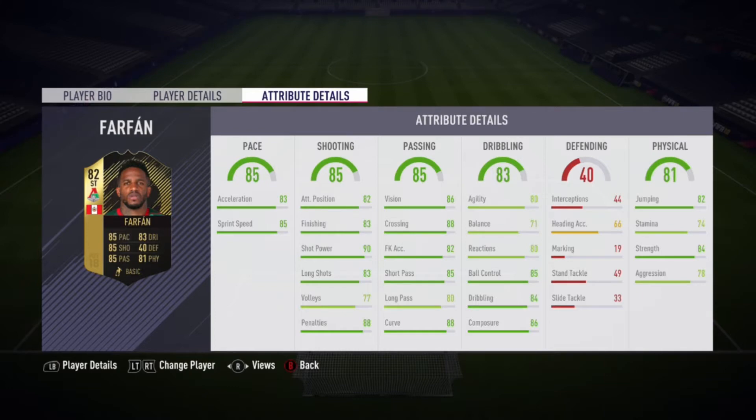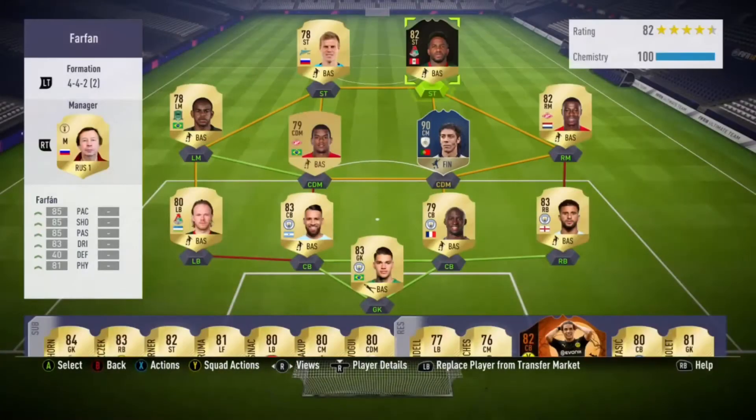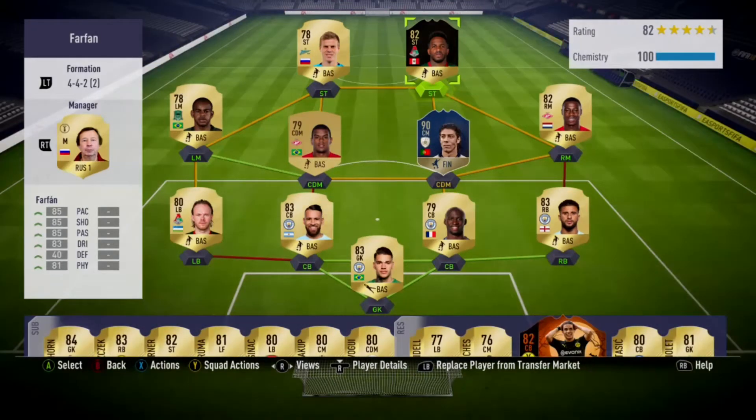Here are his in-game stats: 83 acceleration, 85 sprint speed, 90 shot power, and 84 strength which is nice, plus 85 ball control. We're going to use him in a hybrid because the Russian league doesn't have many great players to link with.